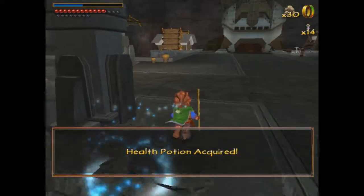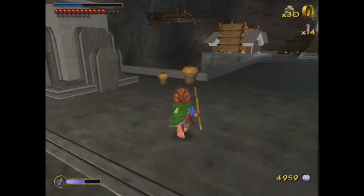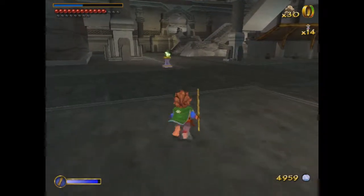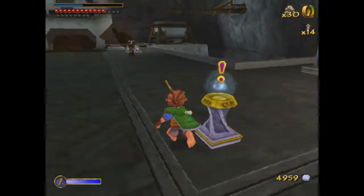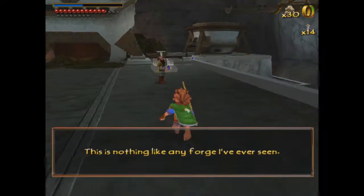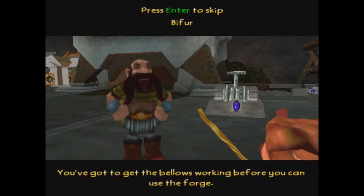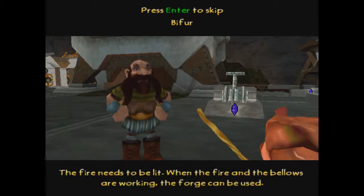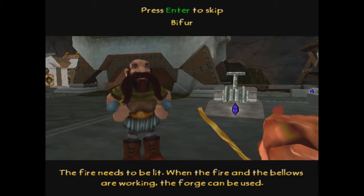I'll try and remember what I'm supposed to do. Oh, I got another health potion — look at that. Smashy smashy. Let's save. Now let's go talk to Biffer. This is nothing like any forge I've ever seen. You've got to get the bellows working before you can use the forge — try the water room, I'm sure Gloyen can tell you what to do. The fire needs to be lit. When the fire and the bellows are working, the forge can be used.